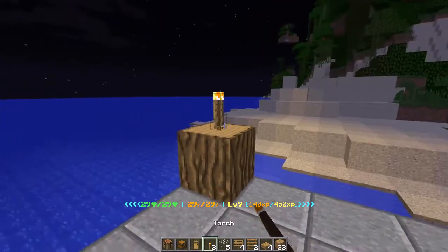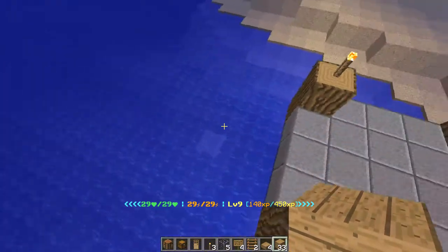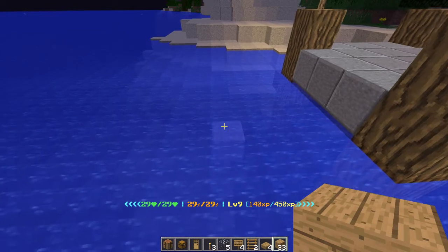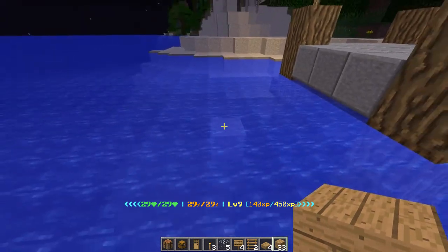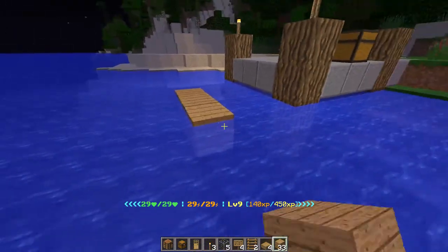Let's make sure we can actually see what it is we're doing and get right into it. I've already placed a block down here, so this will make it a little easier for me to get started. However, you're going to need to place another block of your own when you go to build. Make sure to remove that block when the build is completed so it doesn't become part of the vessel.